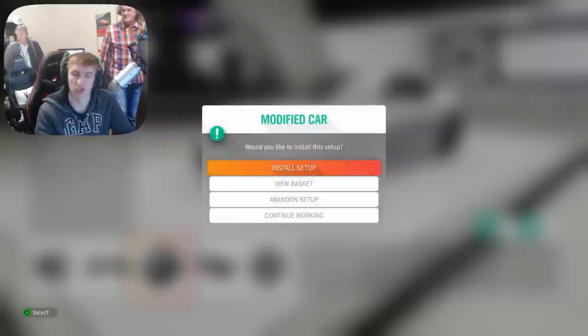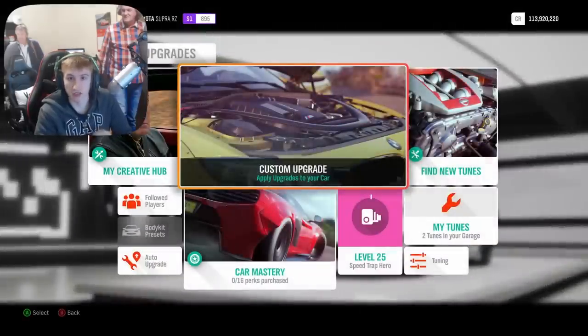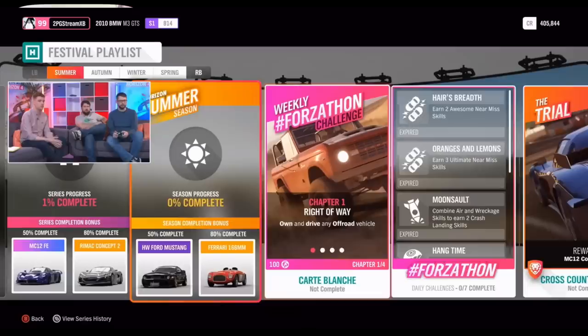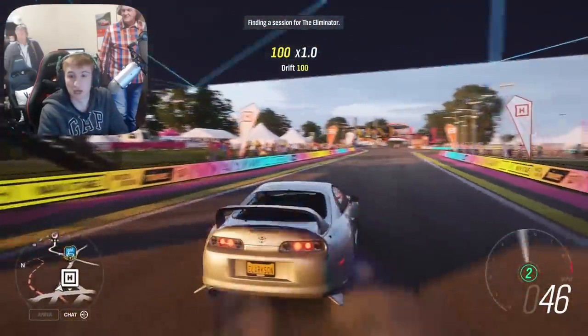First thing — the new festival playlist starts on Thursday. I'm going to show you all of the new cars, one car per week, and all of the rewards in each festival playlist. For the full series, at 50% completion you can unlock the Maserati MC12 Forza Edition, and then at 80% completion — the hardest thing to do — the Rimac Concept 2, which is quite a good edition.